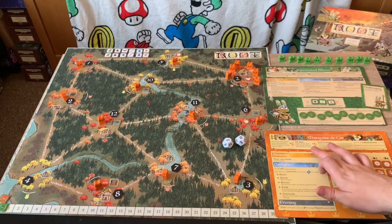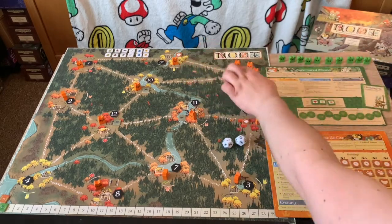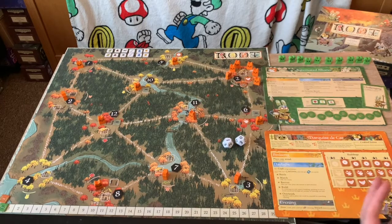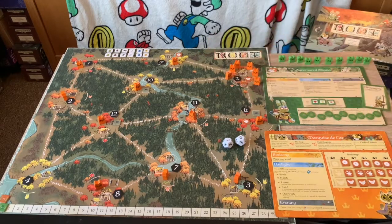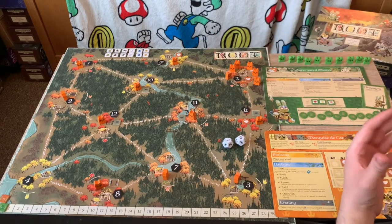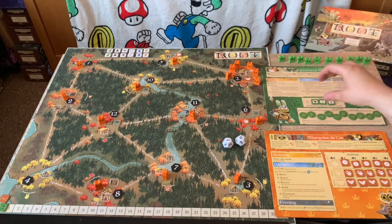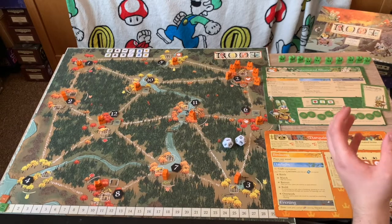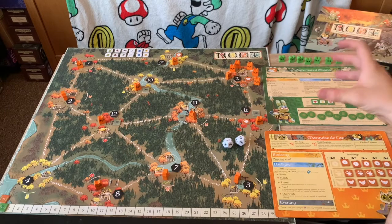My faction starts with six cat tokens in one corner clearing. A keep token marks my base — only I can place pieces in the clearing of the keep token. I also have a sawmill, a recruiter, and a workshop, placed in the keep and adjacent clearings. The Woodland Alliance has no starter setup at all; he has his own board, base tokens, and sympathy tokens. The Clockwork Expansion emulates how each faction would perform against a solo player.